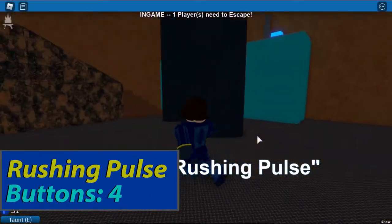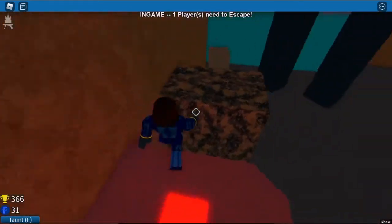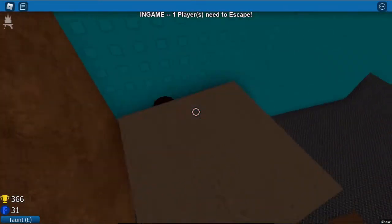Rushing Pulse. The first button will be at the back of the room on your left. After that, jump on this box, then jump on the platform.